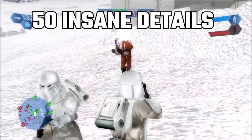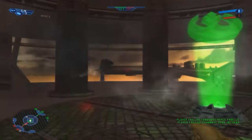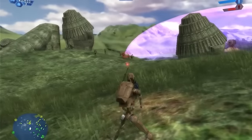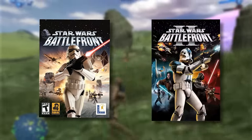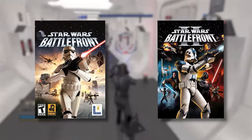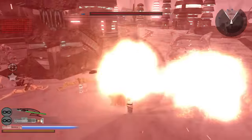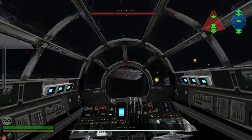Welcome to another episode of 50 Insane Details, the series where I find easter eggs, details, and state the obvious about Star Wars games. Today we're taking a look at the original Battlefront 1 and 2 from 2004 and 2005. I figured I've made a lot of 50 Insane Details videos about the new Battlefront 2, so why not go back and check out the old one?